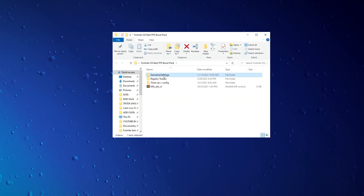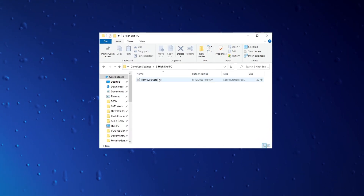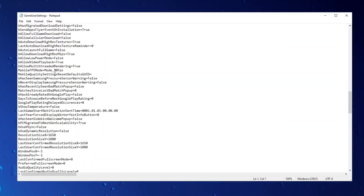Apply optimizations for improved gaming performance and boosted FPS. Copy the file tailored to your PC, replace your current game user file, and note its resolution. This adjustment is designed to enhance FPS and overall gaming performance.